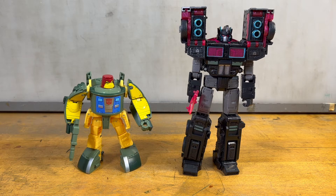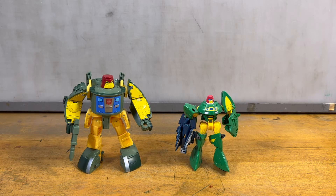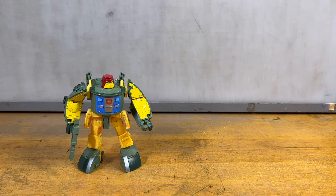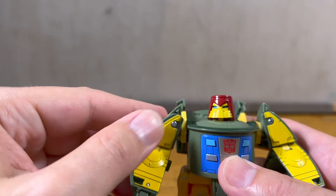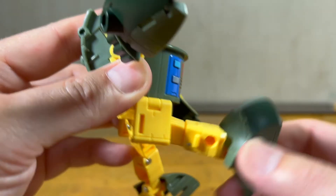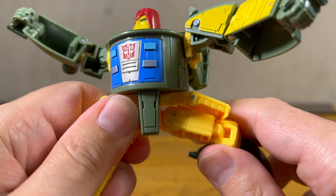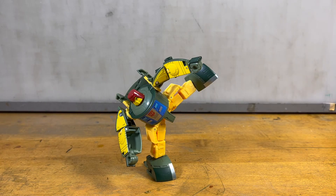Here are some comparisons — here he is with the new Scourge, another minibot Bulkhead, and the previous iteration of his design. Now it's time for articulation: neck, shoulder, elbow, no wrist, waist — yep — knee, outward swivel, ankle tilt. This is the high kick test.